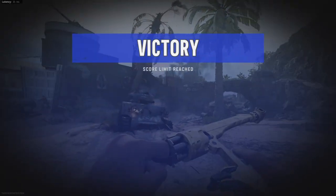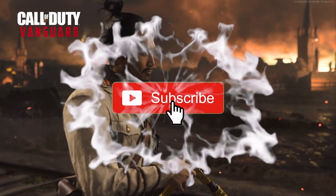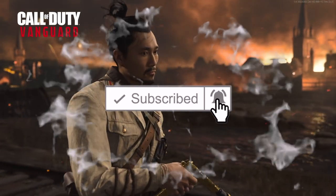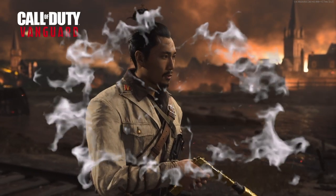The secret ingredient here: incendiary rounds give you that damage bonus back that you lost from that bad barrel. Happy hunting — hope this helps. If it did, give me a sub, like, comment, let me know how it works for you. Until next time, stay strapped.